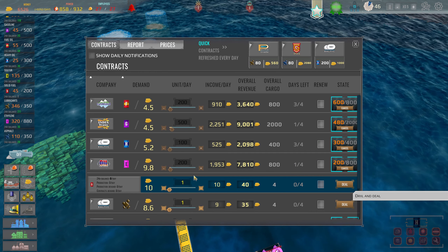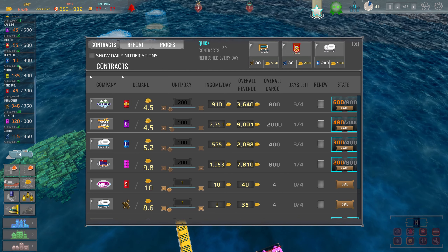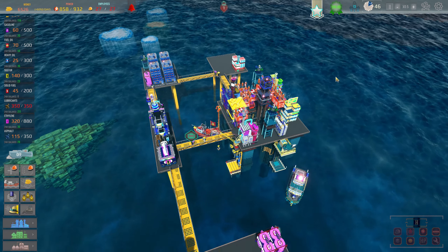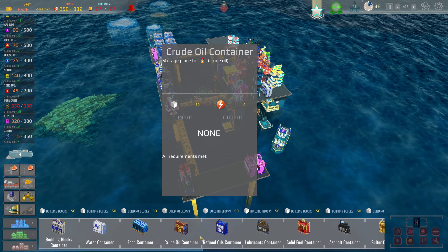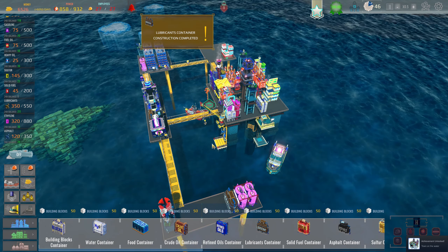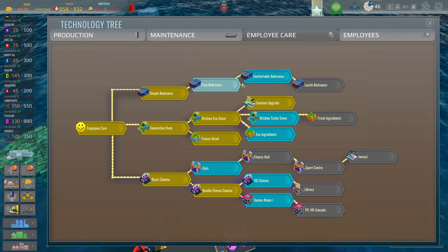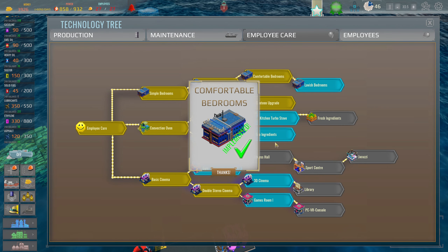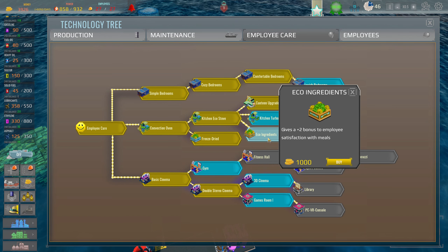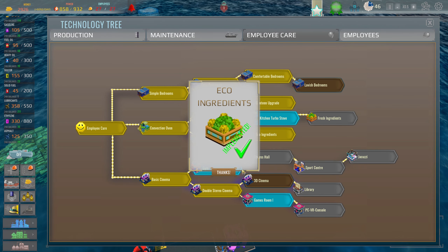Lubricants and solid fuel are a no-go. Asphalt and heavy oil — yep, not selling those. Lubricants — maybe I'll put down another storage building since we're getting kind of full on them. Let's put one down there. I think we're all set. Let's go into research — comfortable bedrooms for 2600, we'll get that. Plus-two bonus to employee satisfaction with meals — we'll make them happy.